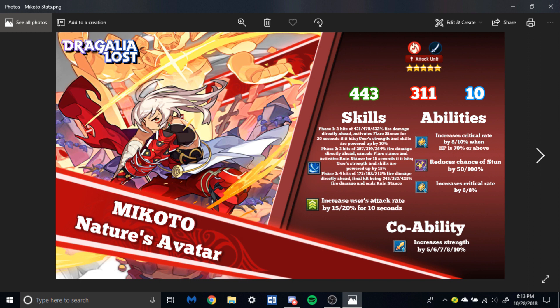This unit is just stupid powerful. He kind of works similar to Halloween Ellie San, but his phases are timer-based. Phase 1, for example, you have 20 seconds under that buff. The buff increases user strength and skills are powered up by 10%. I haven't used him and I don't own him, so I can't tell you exactly how this works, but I believe after 20 seconds that buff runs out and Phase 1 might reset. If it doesn't, it will work exactly like Halloween Ellie San — Phase 1, Phase 2, Phase 3, then back down to Phase 1.